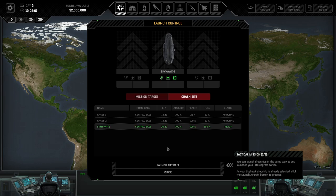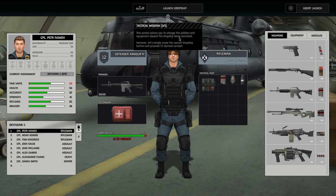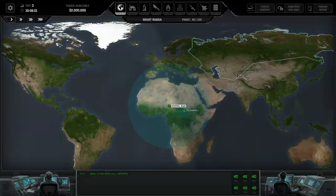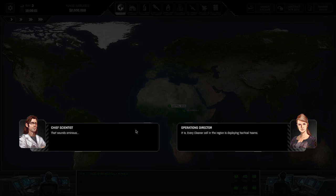Fully armored, fully healthy. I'm not going to bring any subscriber characters in for this mini series, but I definitely will when we cover the full game. This gives a general breakdown of what the characters look like. Let's press launch and proceed to tactical combat. Every Cleaner cell in the region is deploying tactical teams — time to leave. I suggest you recall your soldiers, Commander; we need you to hold the perimeter until everyone gets away. Try not to get yourself killed.